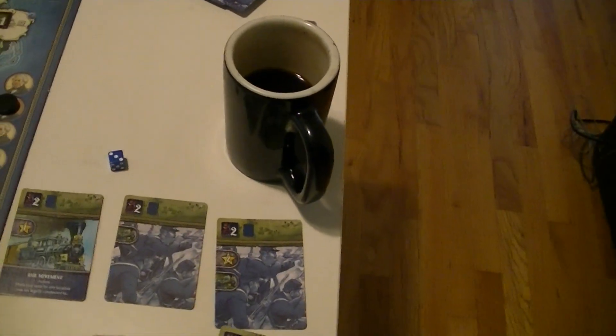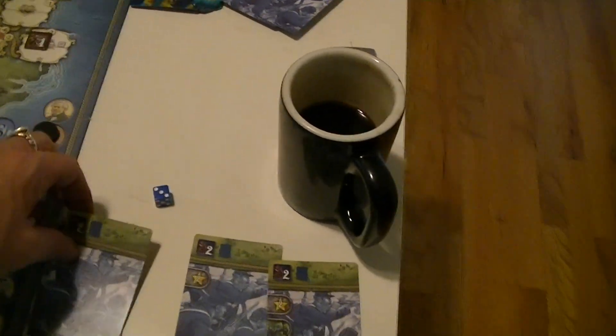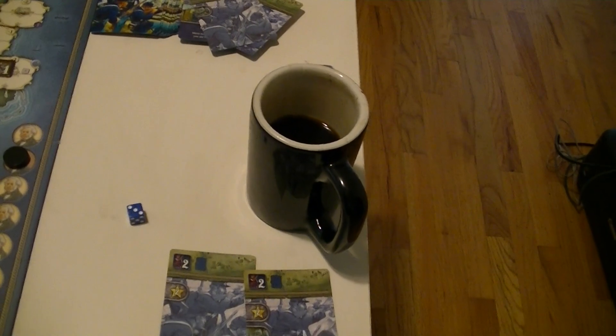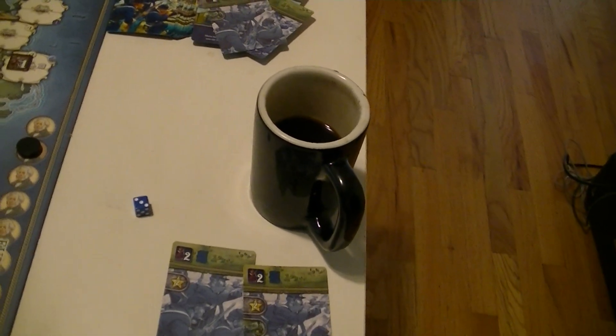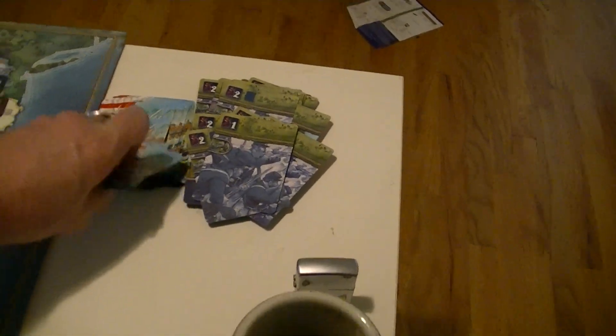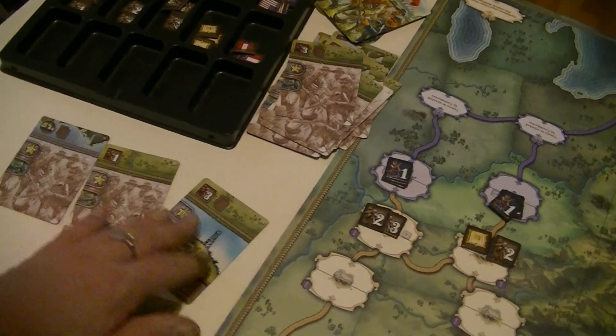So we will discard these two in order to move the blockade. We got one of our two victory points. For the other card — do I need a one-point army here to take losses with? We're running close on that deck call though. So we've delayed as well. And that puts it to the Confederates, who have pretty much the same hand they had before.